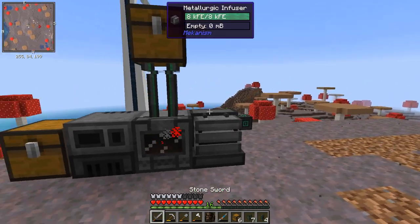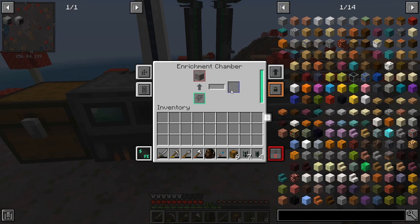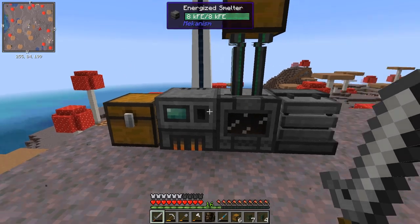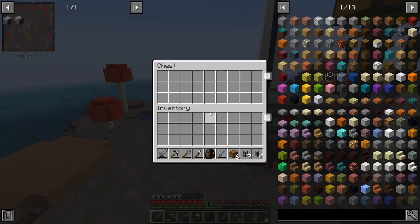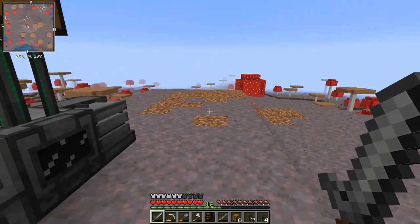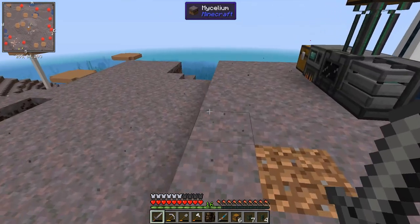I've got that all set up again. We've got the input chest going down into the enrichment chamber, which turns ore into dust, and then that pushes it straight across into the jar smelter which cooks it into ingots, and from there it gets output to a chest. That's all up and running again.